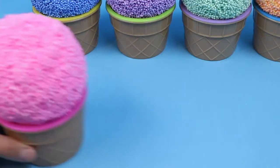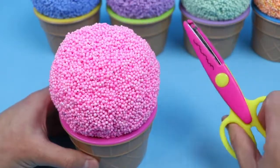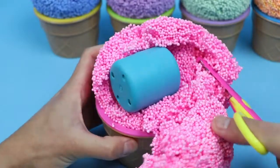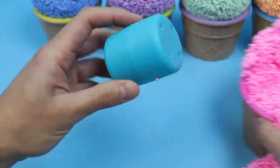Let's start with this pink Play Foam Cup. We'll use the yellow and purple scissors to find the surprises. Awesome! The surprises are inside this blue container.